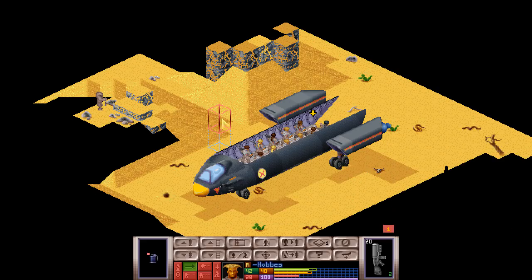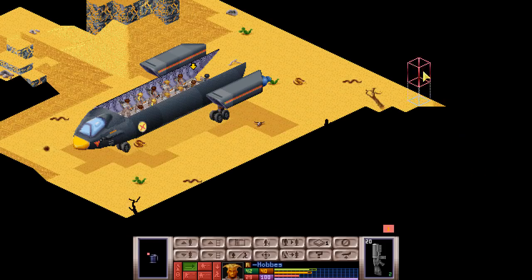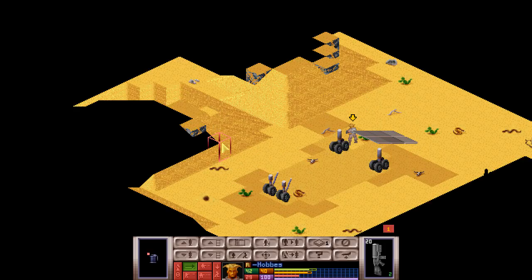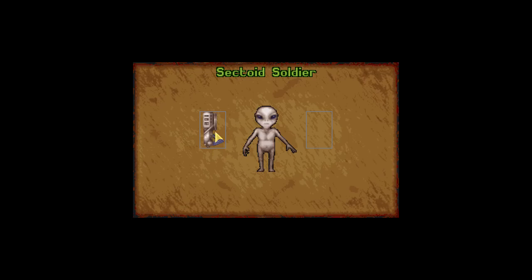We can try to kill it. Now, if you're screaming at your screen saying 'just end the turn — nothing's around you and they'll waste their time units and won't be able to react' — we are not doing that. That's basically cheating and I don't approve. He's facing our way, which is expected on Superhuman. It looks like he doesn't have such a big weapon — oh wait, I was wrong, he has a heavy plasma.